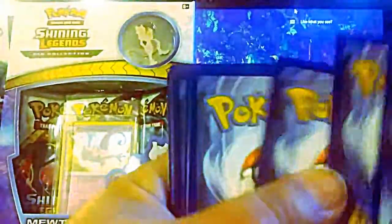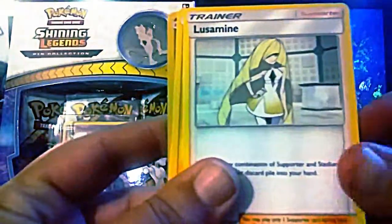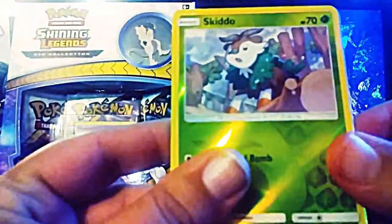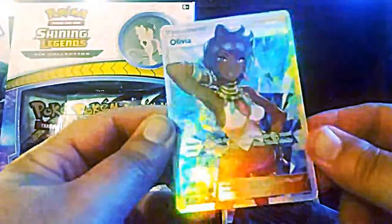Alright, and the last one for this one. We have an Energy, Haunter, Hakomo, Halusamine, a Pikachu, Charmeco, Magikarp, Bonobie, Shallows, a Reverse Holo Skitty, and Olivia — Full Art Olivia! 111 out of 111. That is a beautiful card!